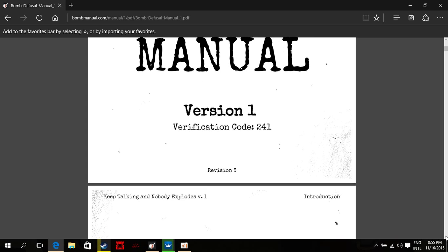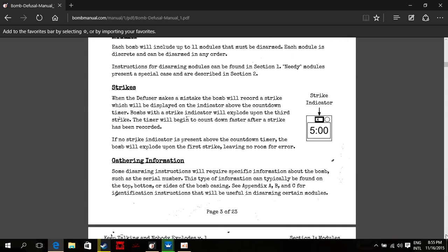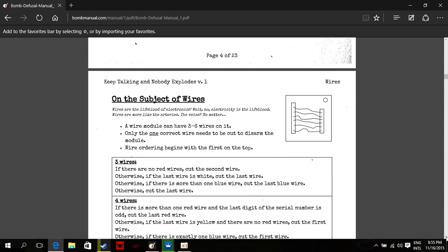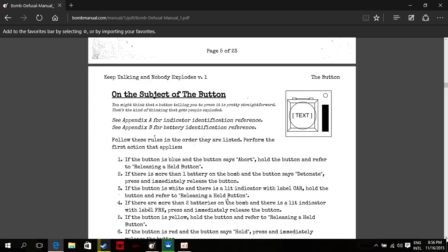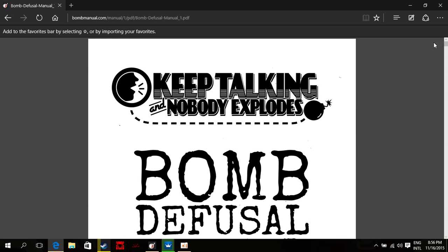Once you scroll down a bit, it gives you an introduction on what the bomb looks like, what everything means — your timer, that type of thing. Then you see your modules. Now, modules is something that you actually need to do. Your first module would be wires, and in gameplay you'll see there are wires that you need to cut. And then also your buttons and so on. There are 23 pages, so your partner better be a really good reader and really fast.